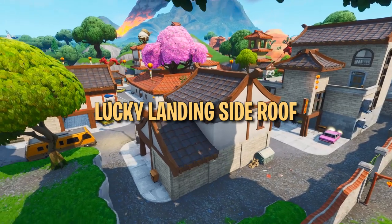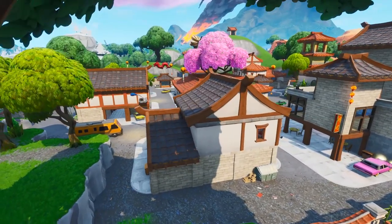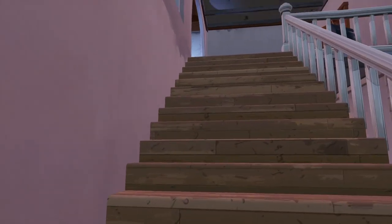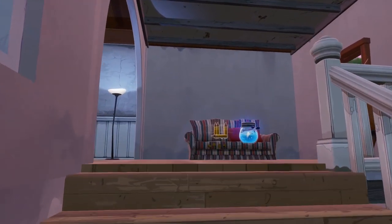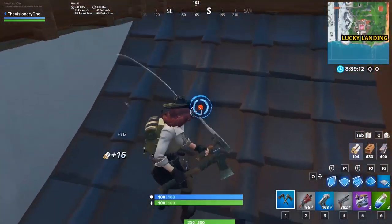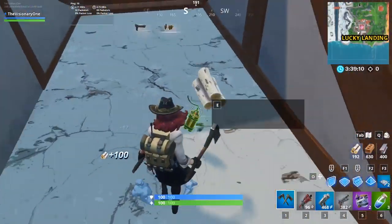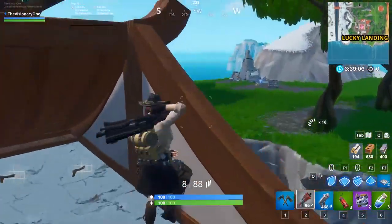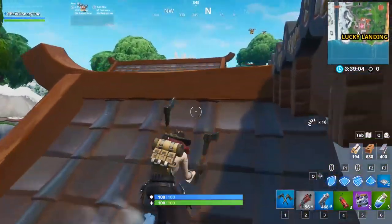The next loot spawn can also be found in Lucky Landing. This building is in the southwest corner of Lucky Landing and has a fair amount of loot, but there are also hidden items that a lot of players probably never see. Break into the side roof and you'll find up to two floor loot spawns. It seems Epic Games has an unhealthy obsession with hiding items in random side roofs.